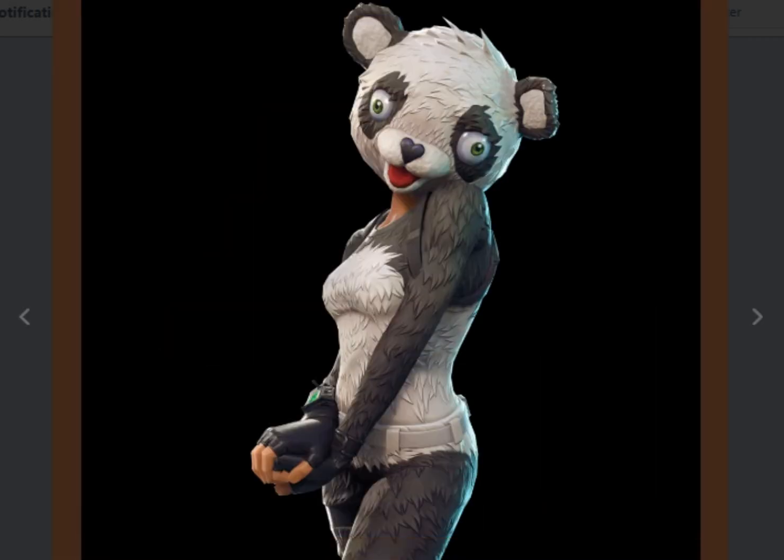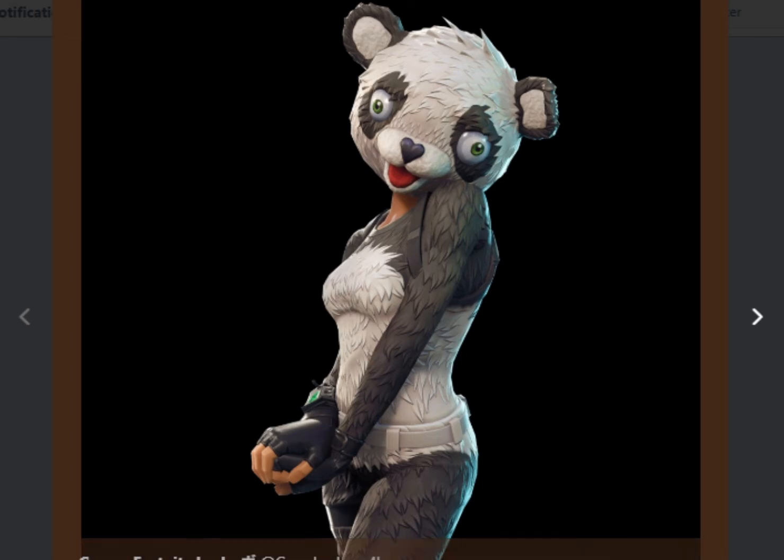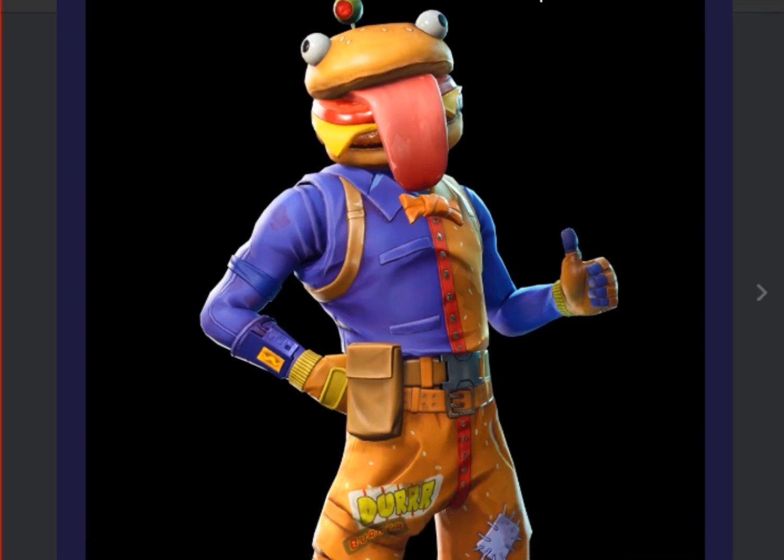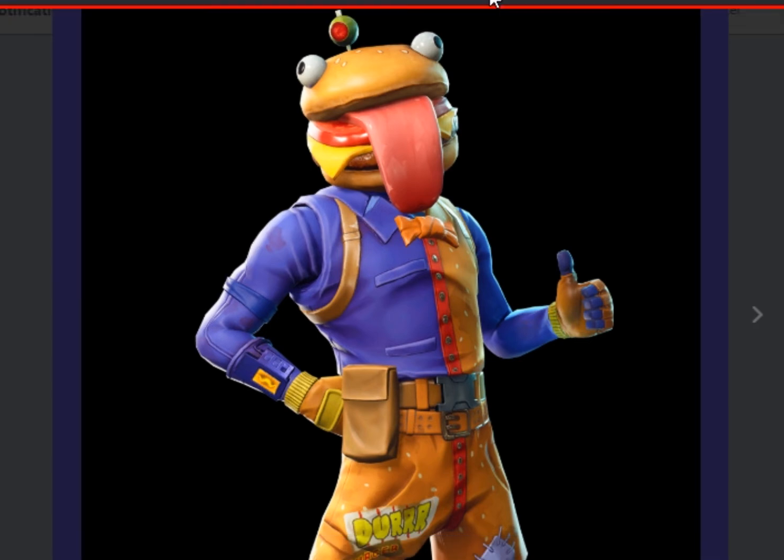Here's the female disco person. Now we have the interesting skins - we have a panda skin which is a reskin of the Fourth of July skin, the pink one that nobody really uses anymore, but it's a panda skin and I'm not gonna lie that looks pretty cool, I might have to buy that. And I think the most interesting skin of all is the new Durr Burger skin - it reminds me of the tomato head skin but a lot cooler. I will definitely be picking that up.